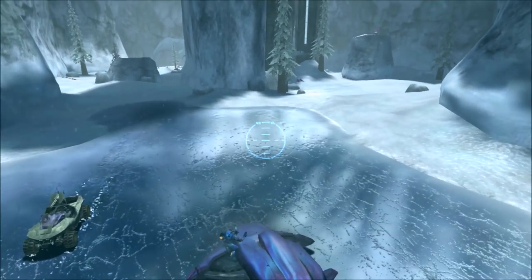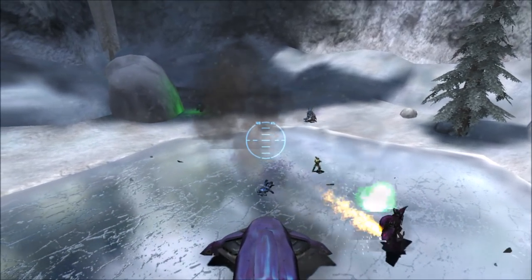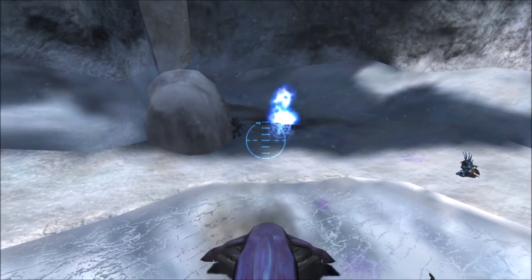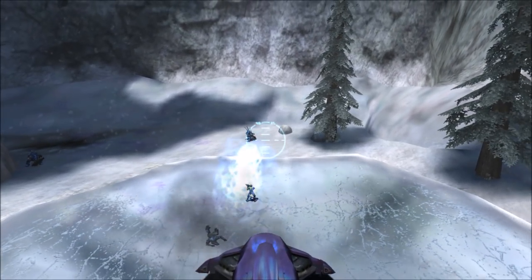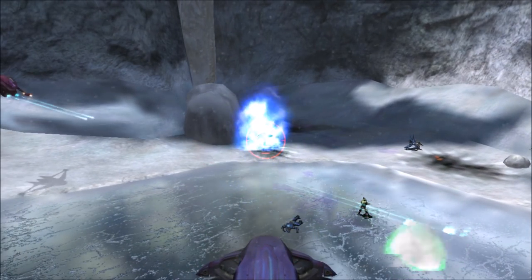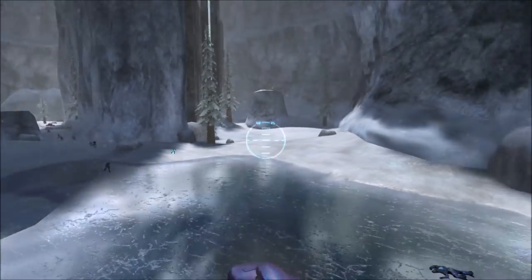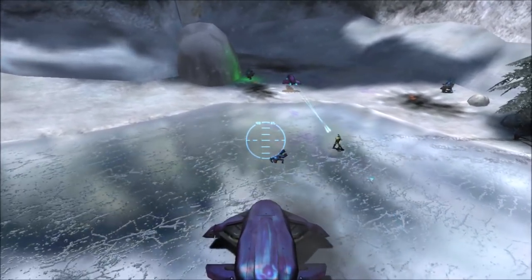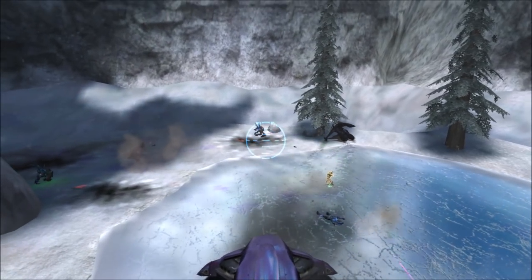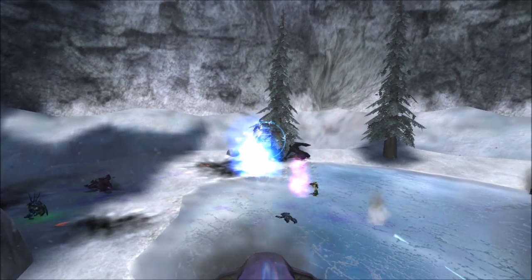As you can see there, if you watched closely enough, there is a prompt to get inside the Wraith - it said 'Hold E to enter driver's seat of Wraith' or something like that. It's interesting that there's a string - an actual prompt - to get inside the Wraith.